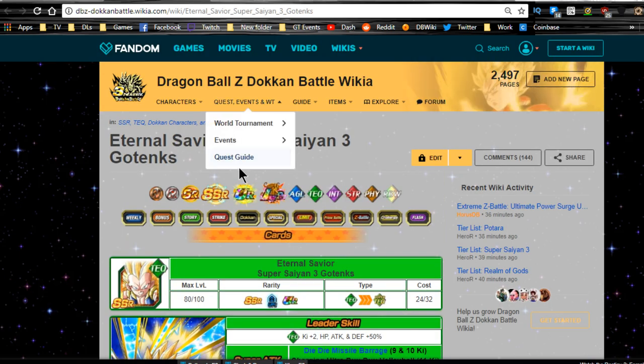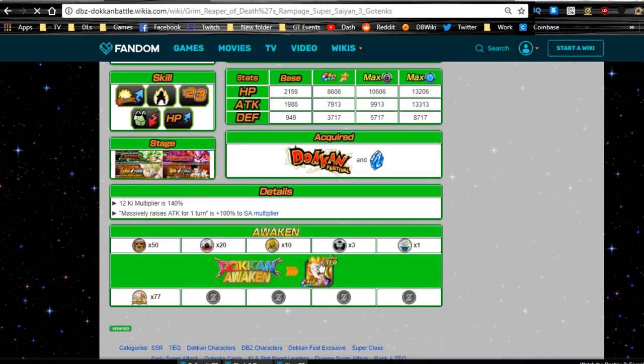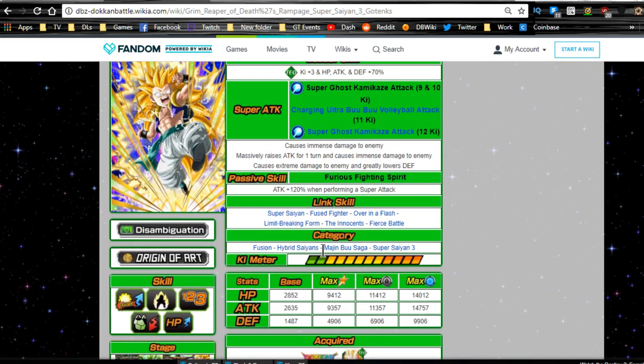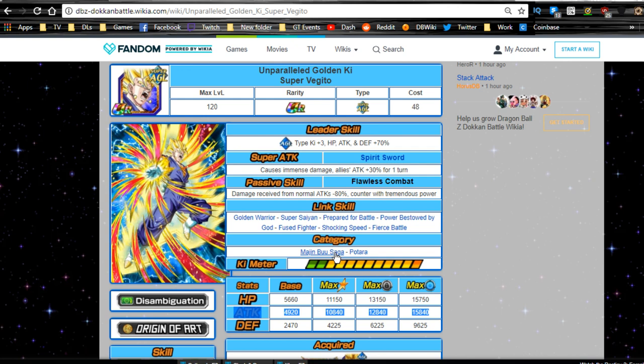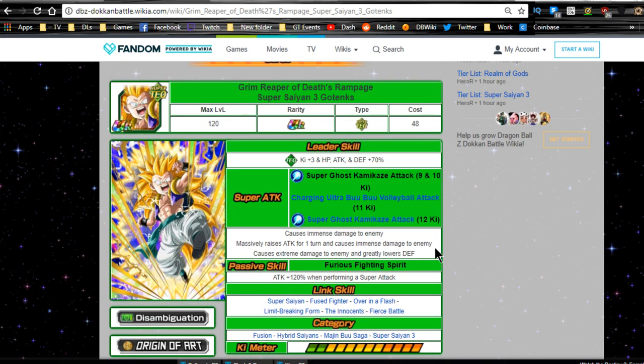The next unit, a very close second, is going to be Super Saiyan 3 Gotenks. The reason I think he's a close second — going to his TUR form — is because of his category system. The Super Vegeto is only on Majin Buu Saga and Potara category, and you won't really be able to run him on Majin Buu Saga because the other Super Vegeto will take that spot. Gotenks, however, is on Fusion, Hybrid Saiyan, Majin Buu Saga, and Super Saiyan 3 categories.